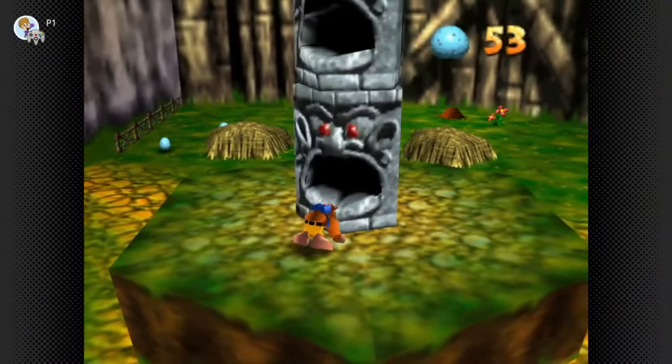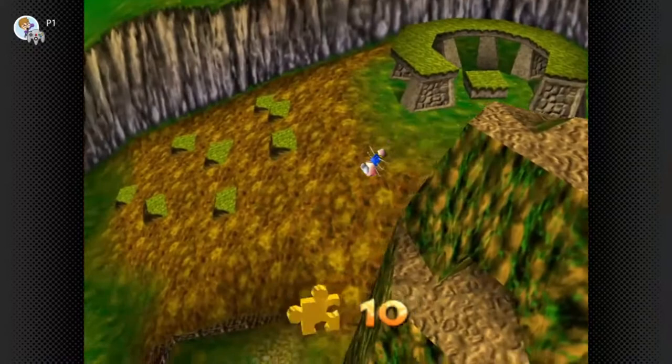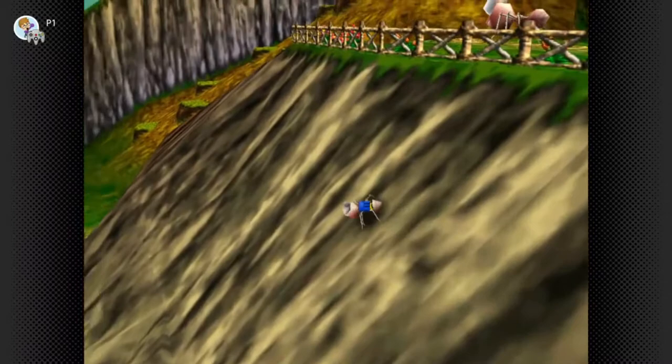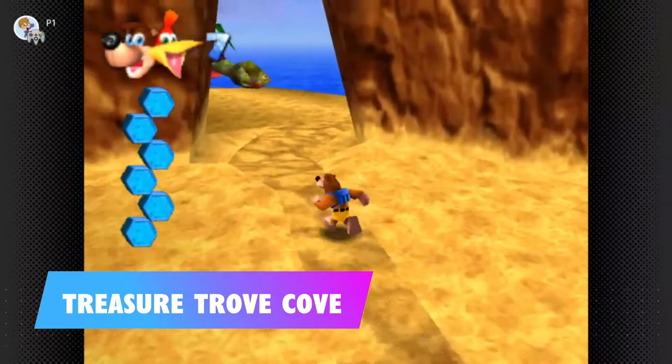For the first one, head up to where Mumbo's house is and you'll see Juju the totem pole — you need to shoot eggs into each of its mouths. After you've fed three of the mouths with one left, jump onto its head, do a backflip, and you can reach the honeycomb piece. For the second one, after you've become a termite, there's a steep cliff face at the bottom of Ticker's Tower leading down to the water. The honeycomb piece is in a little cave down that face — you need the termite to grip the steep wall.